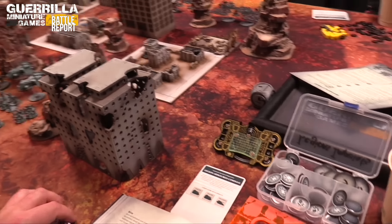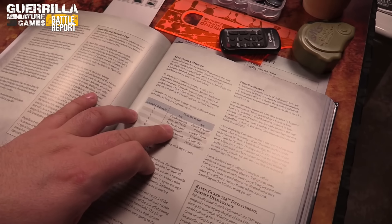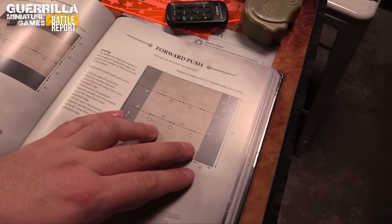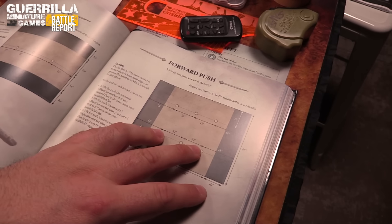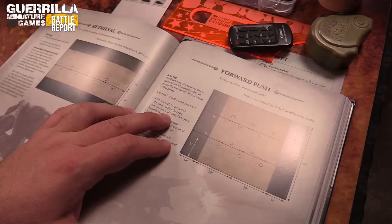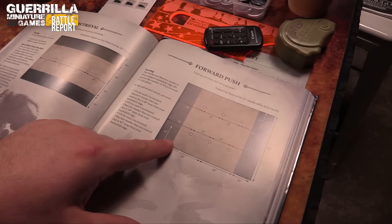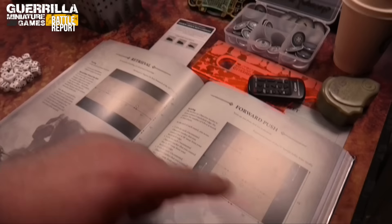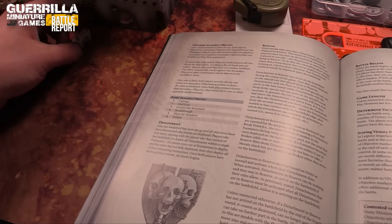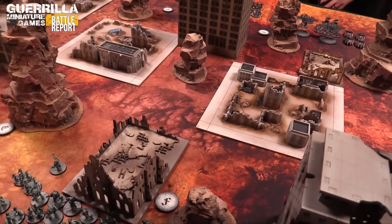Rolling for the mission - first die is a three, second is a three, giving us 'No Man's Land', and then a six for 'Forward Push'. This has six objectives on the 12-inch line at 18, 12, and 12 inches. We're deploying lengthwise down the table. Three BPs for each uncontested marker - scoring three, five, or nine depending on how far the objective is from your battlefield edge. There are also secret secondaries.